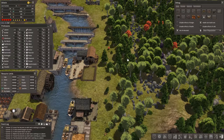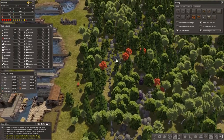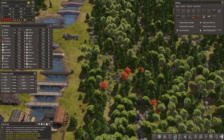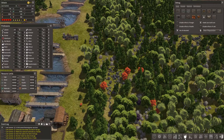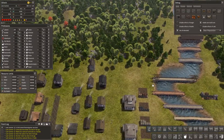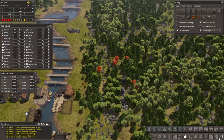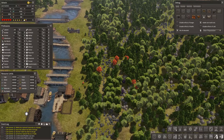Welcome back to another episode of Banished, and we're playing and exploring the Colonial Charter mod. We have worked our way through several of the items. Now we're into food production, so I want to take a peek at some of these items. We're going to move some of these items - probably off to the side over here is going to be best, so let's go ahead and have some people clear some of this stuff out.